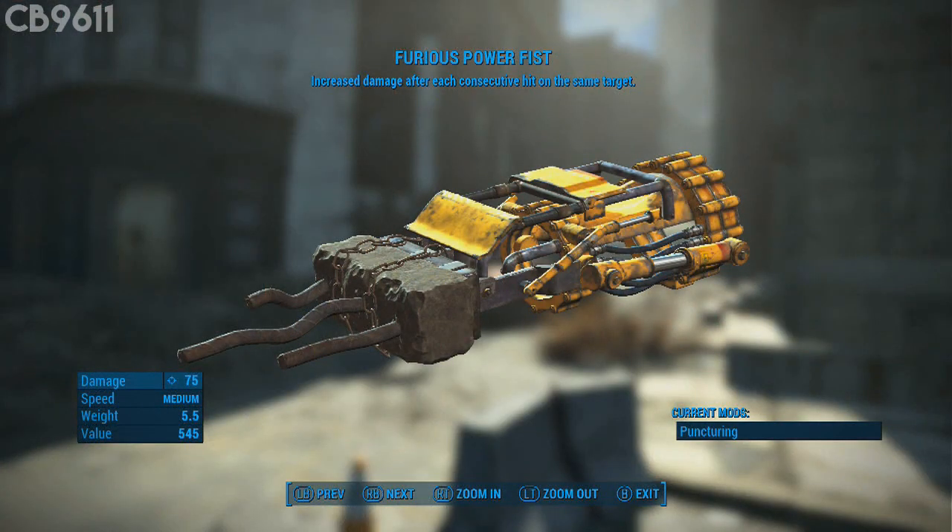Number 5 is the Furious Power Fist. The reason why this weapon is number 5 on my list is because at a very early level I picked this weapon up and it actually carried me through my first playthrough of the game. Since I've always run a melee build in Fallout 4, I run out of ammo really quickly, so I still have a melee weapon on the side that's pretty powerful. This list may be a little biased towards melee weapons, but these are just my top 5.